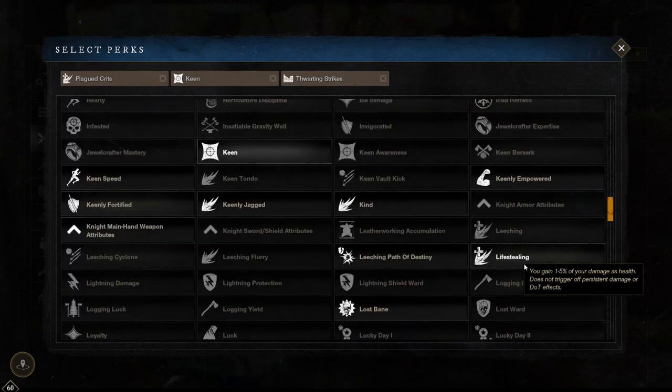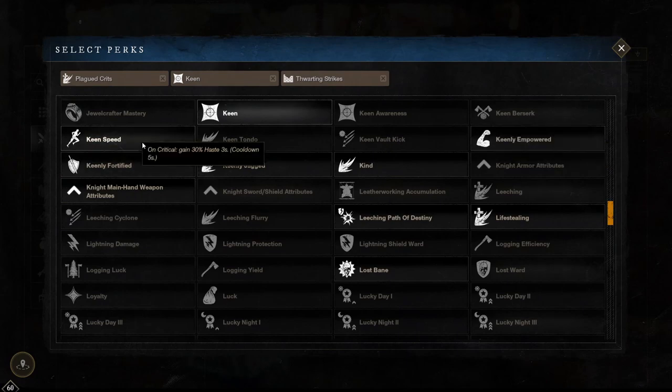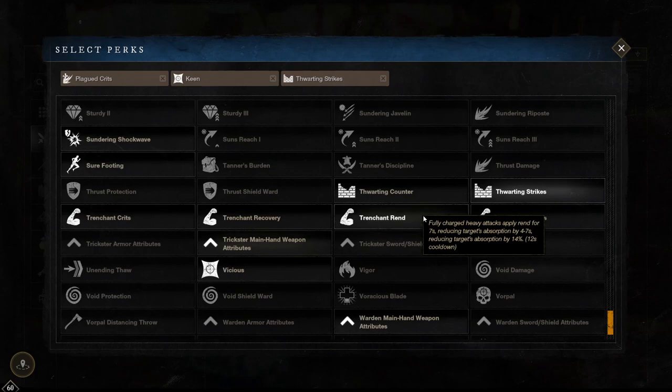Life stealing is also a good option meaning you gain 1 to 5% of your damage back as health. Since the warhammer hits as a massive AOE on every single ability, and your auto hits can do that as well, this can be pretty big in group fights. Keenly empowered gives you 15% more damage when you crit for 5 seconds with a 10 second cooldown, however it doesn't stack with plagued crits — plagued crit-related perks don't stack with each other — so plagued crits is definitely better in wars. Keen speed gives you 30% haste for 3 seconds after a crit with a 5 second cooldown. Trenched strikes makes your fully charged heavy attacks do 3 to 14% more damage and trenched rend makes your fully charged heavy attacks apply a 14% rend for 4 to 7 seconds, so as you shockwave into a heavy attack both of these can be very powerful options.